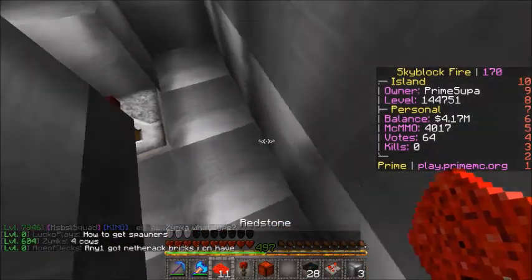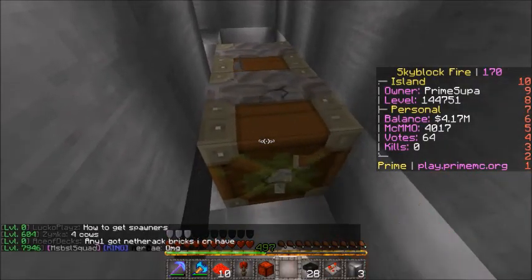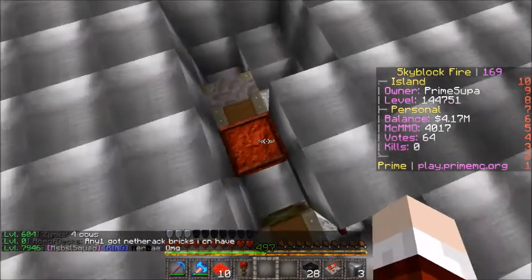What you want to do is place a piece of redstone right there and a piece of redstone right there, and take your sticky pistons. Keep in mind that these have to be sticky pistons or else this will not work.